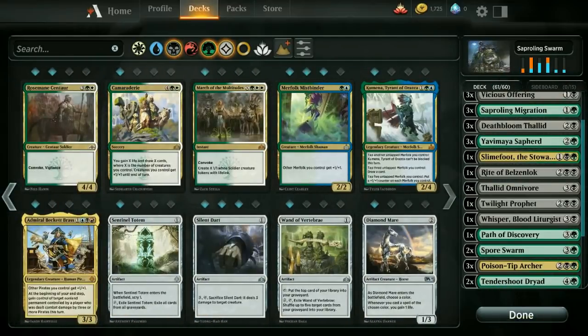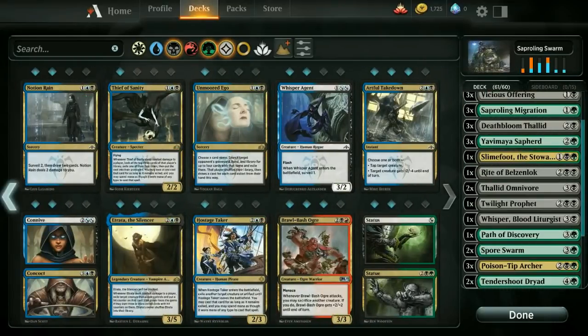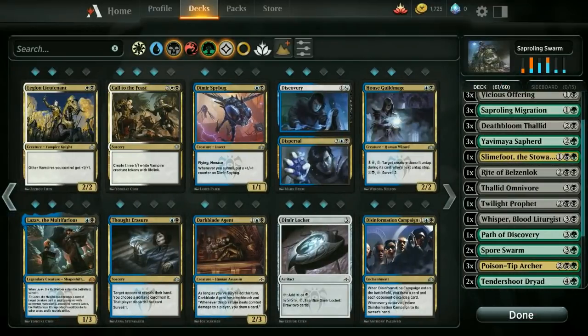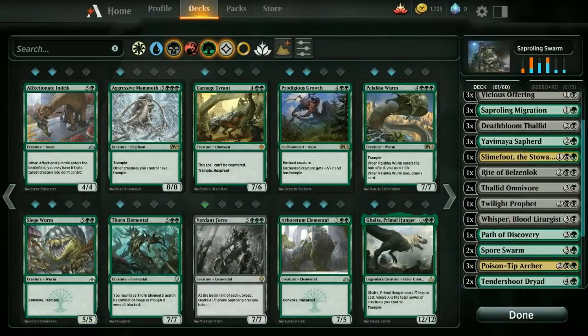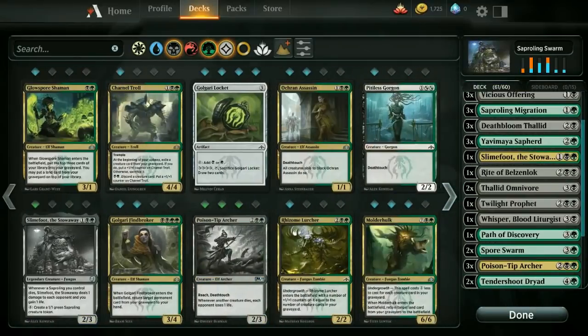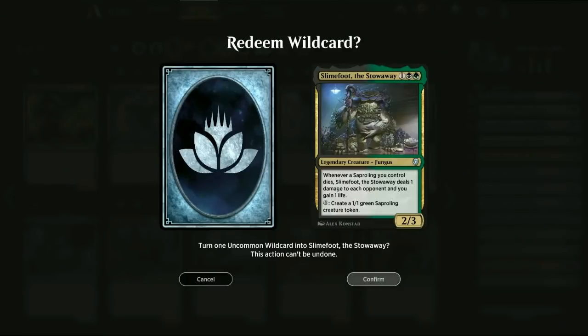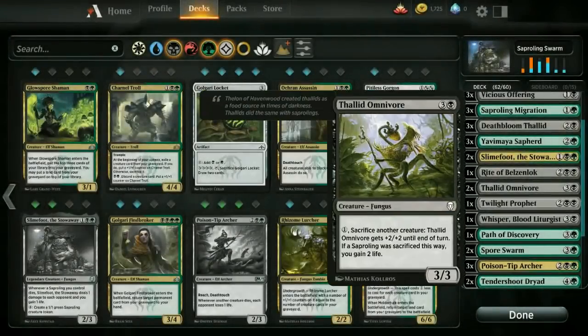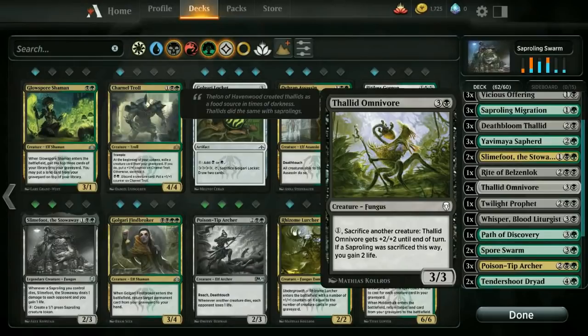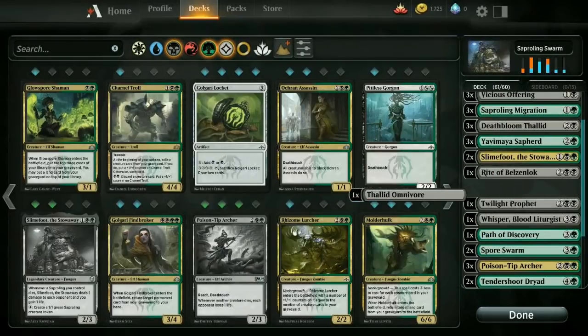Slimefoot the Stowaway is also a pretty good card here, if I can find it. It's kind of tricky — I don't like the layout here. Wish they made this a little bit easier to figure out. Every time I click on the colors on the top there, it kind of just goes to a different one. But Slimefoot the Stowaway is really cool. It can produce those Saproling creatures.